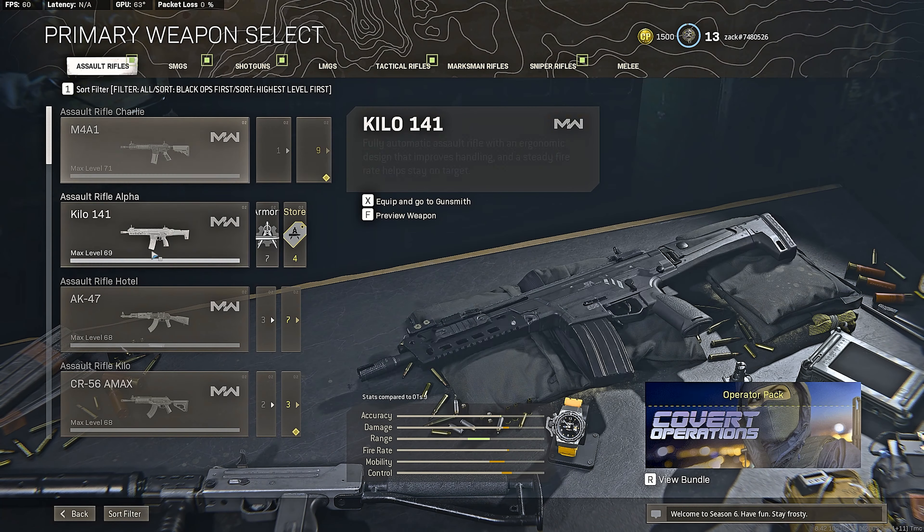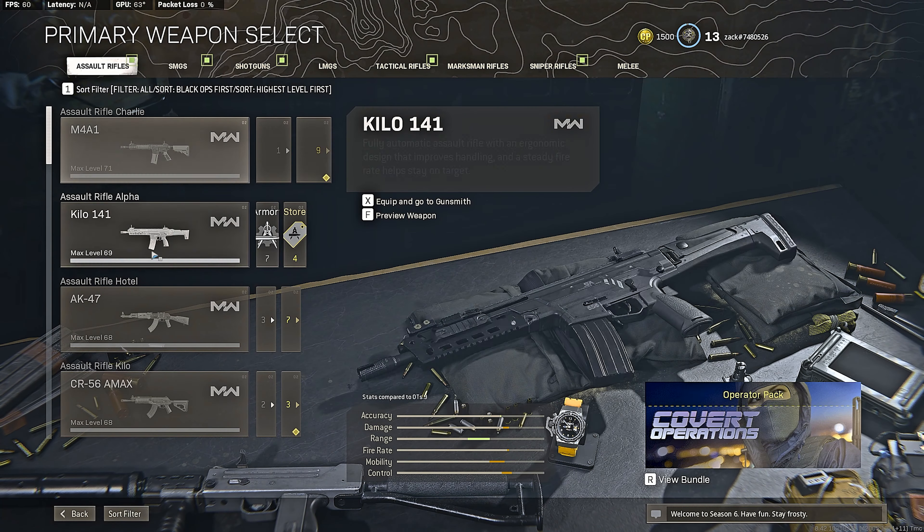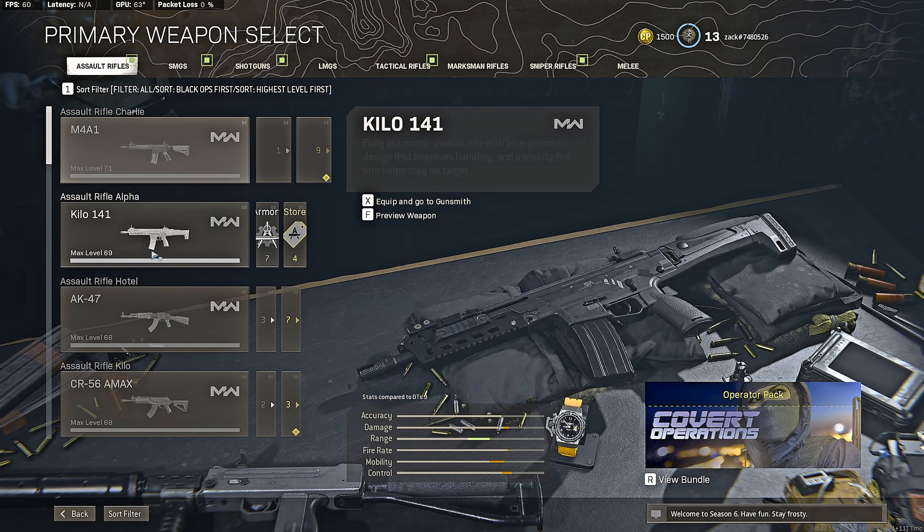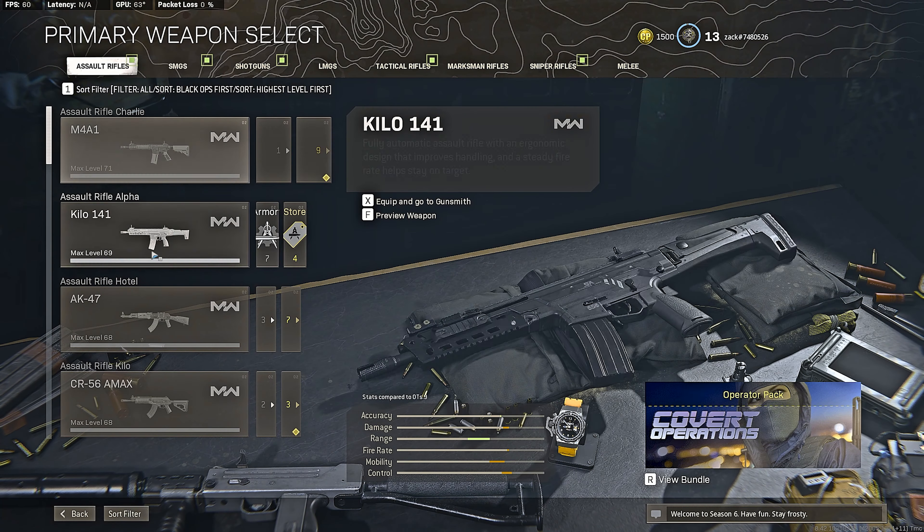That's it for all the SMGs. If you go to the MAC-10, it already has 50 — well, 43 rounds. But if you're playing quads, use 53; for duos or solos, 43 is enough.